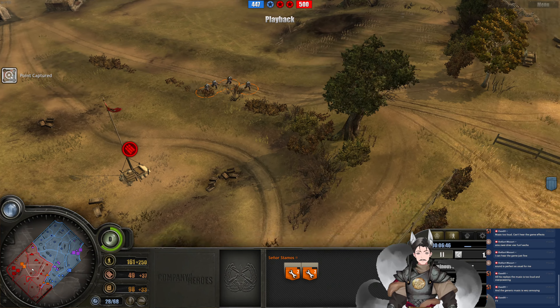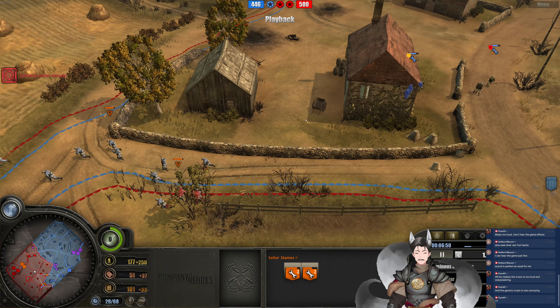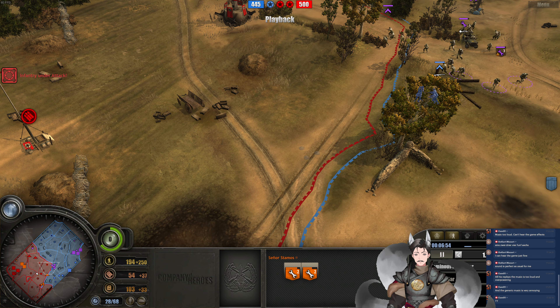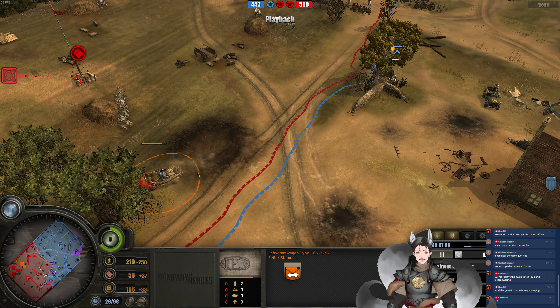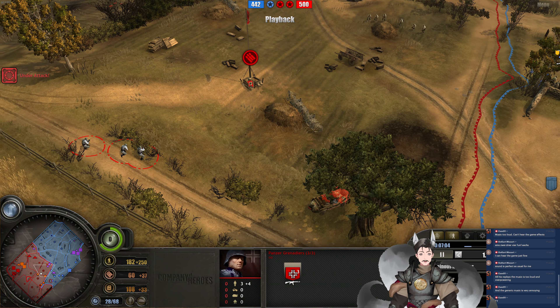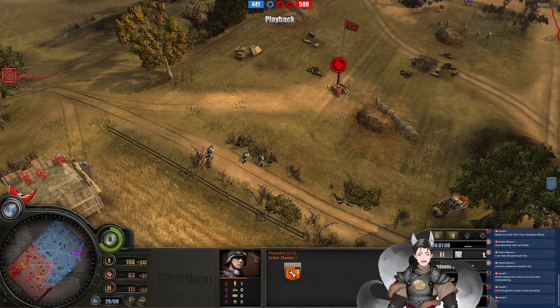These are his teammates. We've got some Pioneers here — they could be upgraded with a minesweeper, or both of them. The blue player may find this landmine. The minesweeper is heading north and will find the halftrack. There's the STG squad. I hear something being built — a bunker, a casual recovery bunker. Doesn't have to worry about taking casualties.